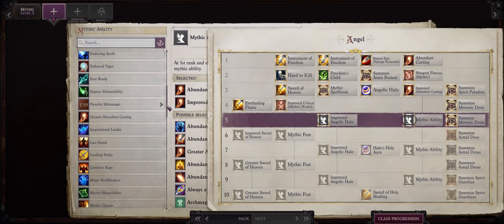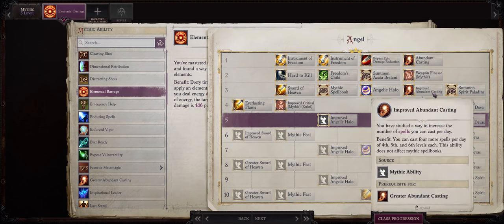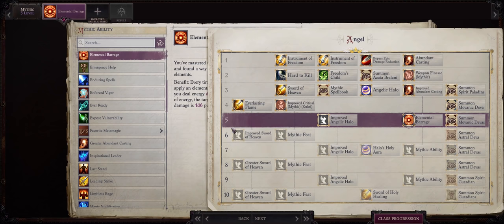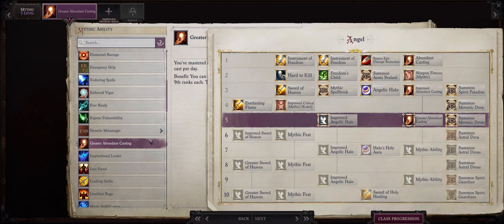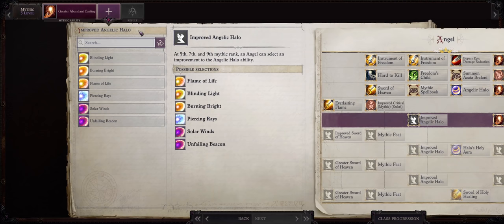For Mythic rank 5, we have two choices. The first would be Elemental Barrage — if you want a heavier melee focus, you can also pick Elemental Barrage at around Mythic level 3 instead of Improved Abundant Casting, since at Mythic rank 3 we will be at chapter 3 and get a very powerful Kukri with multiple Elemental Enchantments on hit, meaning we can easily proc Elemental Barrage just by having that Kukri equipped. On the other hand, if you want more spellcasting slots — and at this point we will already have access to the very powerful Storm of Justice spell — go with Greater Abundant Casting. Remember you can also pick Elemental Barrage at Mythic rank 3 instead.